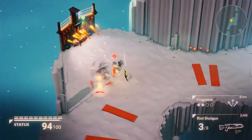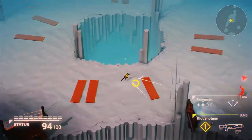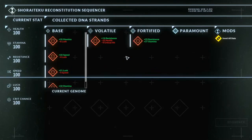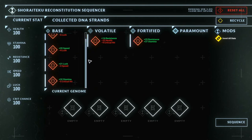This is where the twist comes in. You're running and gunning through the world and collecting DNA samples, adding them to your collection. When you're done with the training session and ready to become the first clone in this game, you can apply these DNA strands to your original genome and alter your game's stats. Those stats being health, stamina, resistance, speed, luck, and your chance to get a crit.